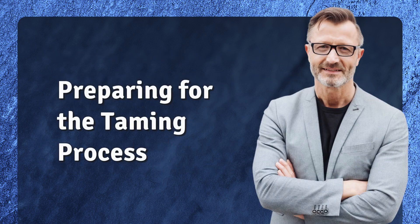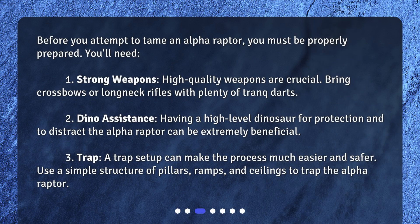Preparing for the taming process. Before you attempt to tame an Alpha Raptor, you must be properly prepared. Use a simple structure of pillars, ramps, and ceilings to trap the Alpha Raptor.